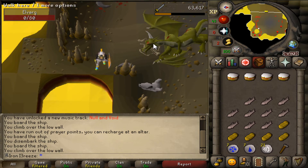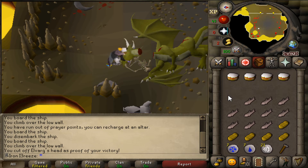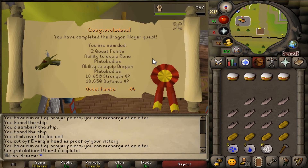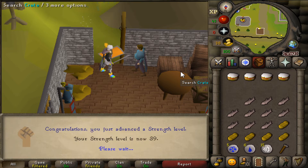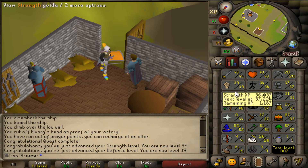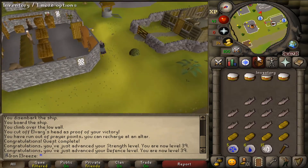Elvarg is finally dead — that took a very long time! We chopped off her head and now Elvarg's head is in the inventory. Ladies and gentlemen, we have completed Dragon Slayer! We're a long way from Dragon Slayer 2 unfortunately, but we now have the ability to wield full rune, iron platebodies, and dragonhide items, along with a bunch of attack, strength, and defense XP. Hoping we hit 40 strength and defense from the rewards — but it looks like 39, so close.